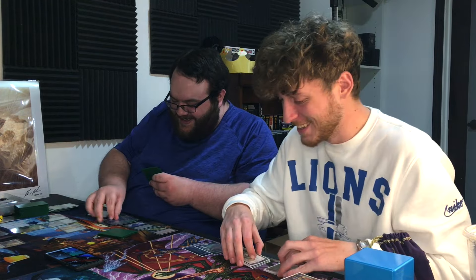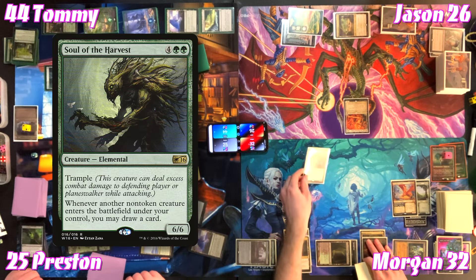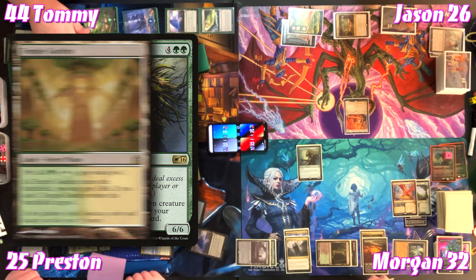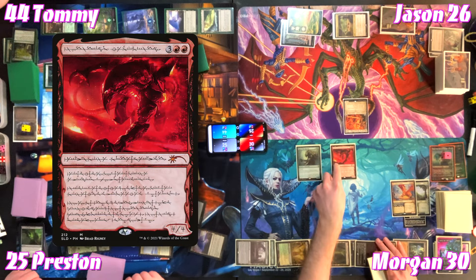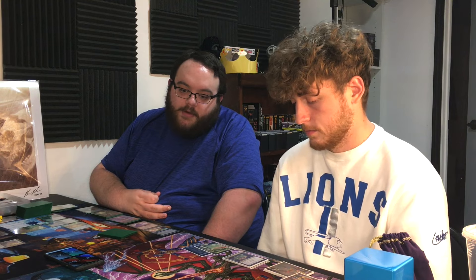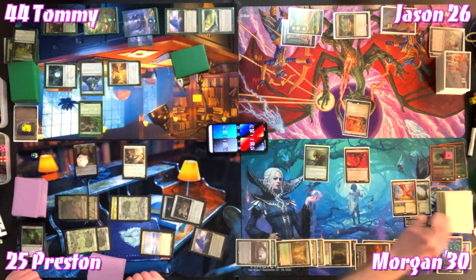Tommy draws and probably passes. Preston plays his planes, taps for nine, plays Kenrith. Tommy passes. For six — taking two off Ancient Tomb — Morgan casts Soul of the Harvest, a 6/6 with trample. Whenever another non-token creature enters under his control he may draw a card. He plays a Temple Garden shocked in, then for five casts Urabrask — a 4/4 with haste. Other creatures he controls have haste, and creatures opponents play enter tapped.